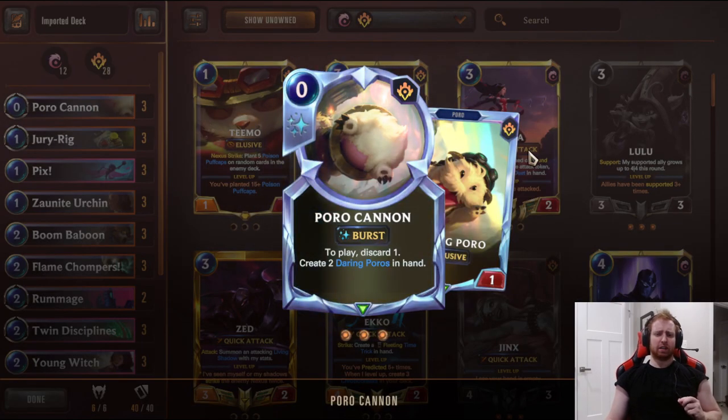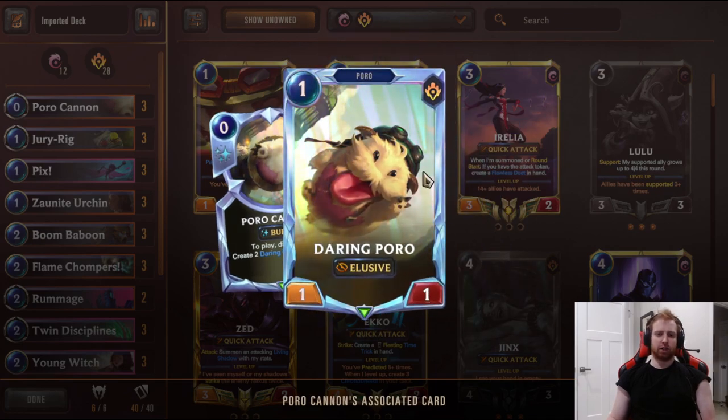First off, we have three Poro Cannon. Easy way to discard the Flame Chompers, the Jury Rig, or the Boombaboon. It creates a Flame Chomper from your hand. You can buff this with Lulu to make it a 4-4 and push for elusive damage. You can Suit Up this - lots of targets that can be Lulu'd or suited up for big damage - and it gives you two Daring Poros to your hand.